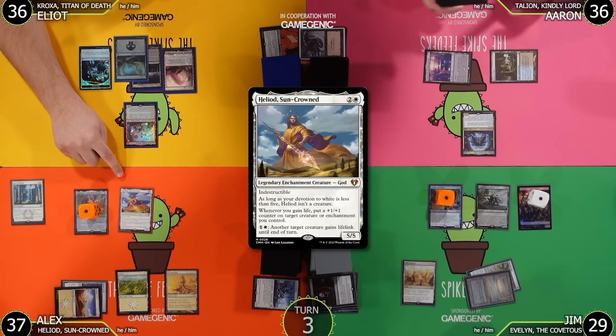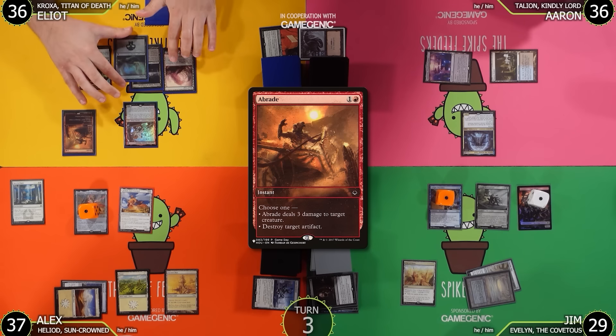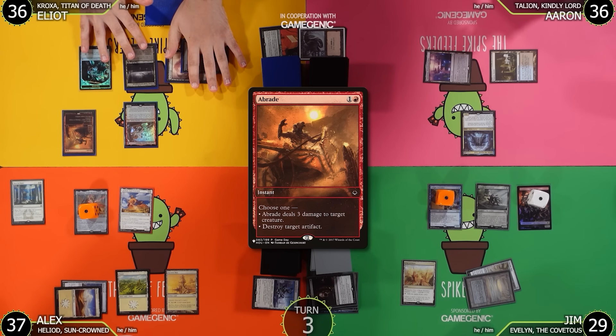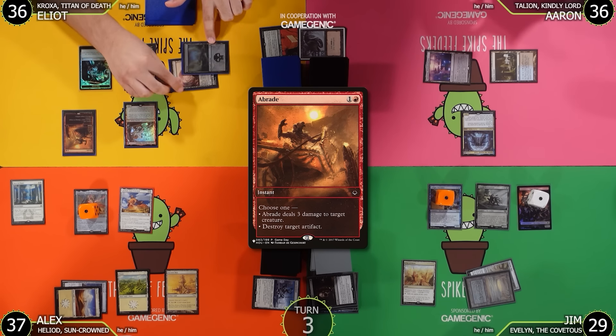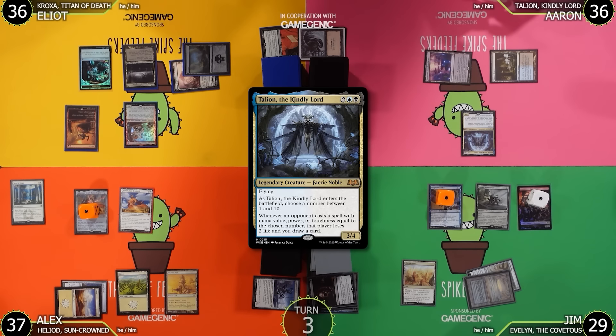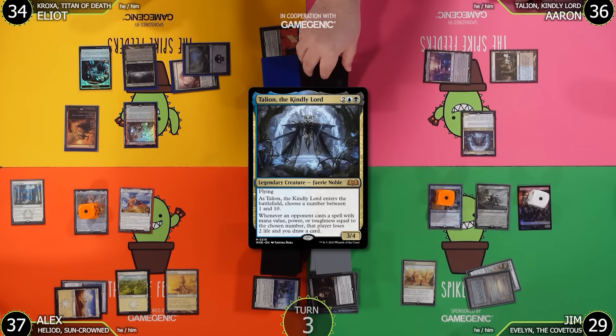Elliot notes Heliod is only a creature if he has enough devotion — he needs exactly 3 more. Elliot decides to main phase cast Abrade, choosing 'Destroy Target Artifact' mode targeting Liberator, Urza's Battlethopter. This triggers Talion — it's mana value 2, so Aaron loses 2 life going to 34 and draws a card. Abrade also triggers Orcish Bowmasters.